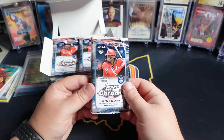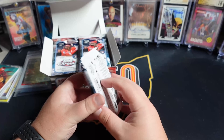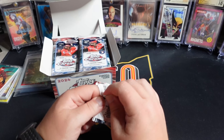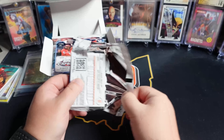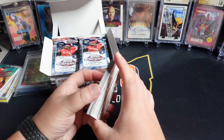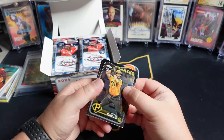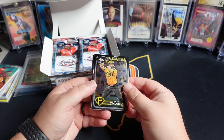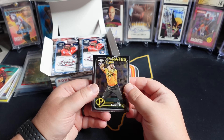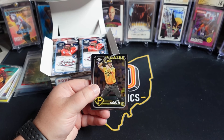So we got three autos. I got some penny sleeves ready to rock and roll. One of the big things this year is the vet autos in Topps Chrome that they're touting — you've seen it with Griffey and Ichiro. Those only come out of Breaker's Delight product, so just keep that in mind.